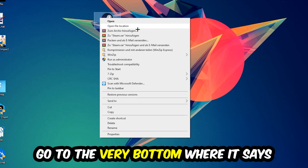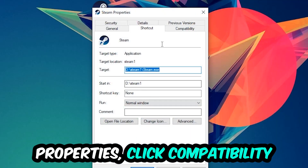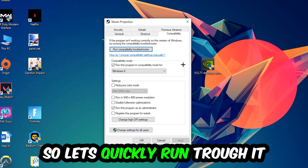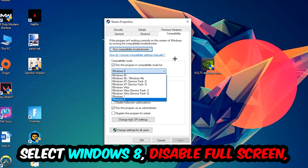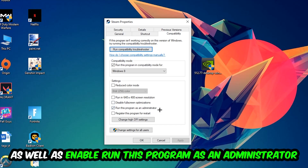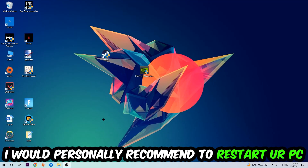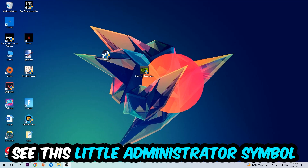Right-click the shortcut, go to the very bottom where it says Properties, click into Compatibility, and copy these settings: enable 'Run this program in compatibility mode for' and select Windows 8, disable 'Disable fullscreen optimizations', and enable 'Run this program as an administrator'. Hit Apply and OK. I'd personally recommend resetting your PC afterwards.